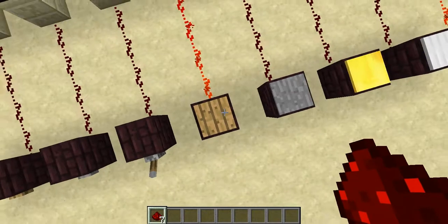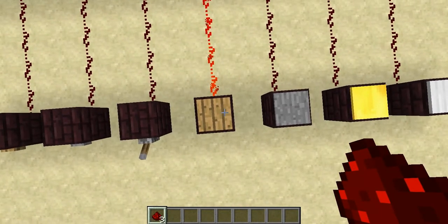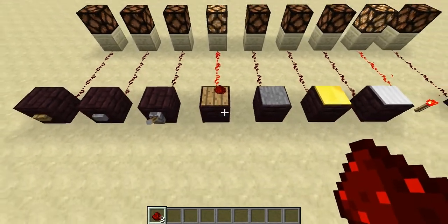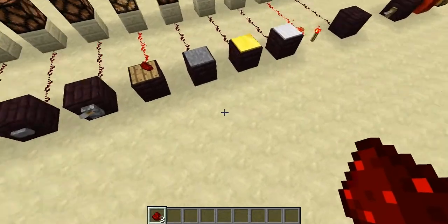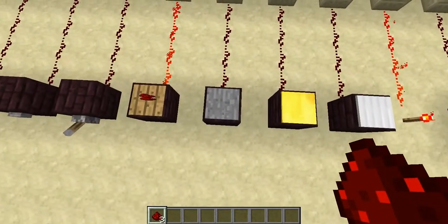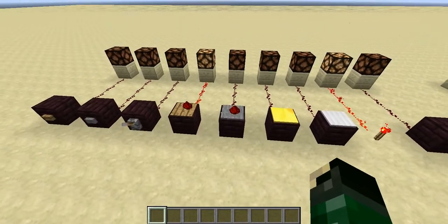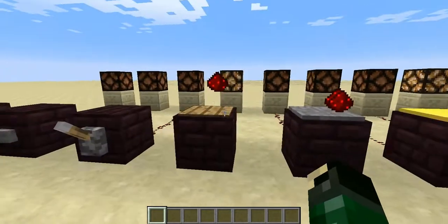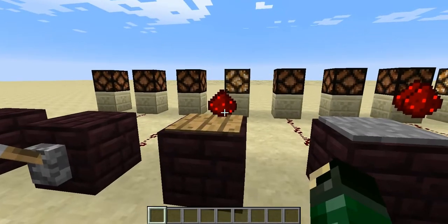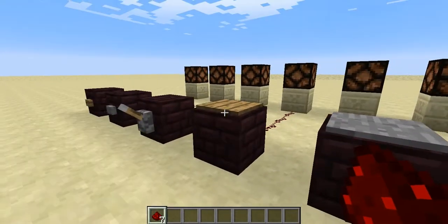Here's the difference. I just dropped items on the wooden pressure plate, and we're getting a signal. Now if we do the same thing to the stone pressure plate, they're on there, but we're not getting a signal. So that's the difference with your wooden and your stone pressure plates — the wooden one will be triggered by items, and your stone does not.